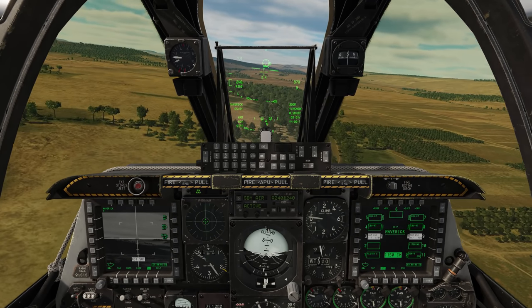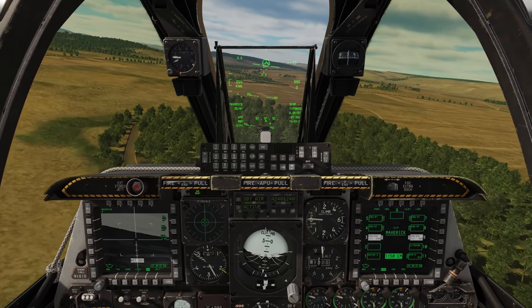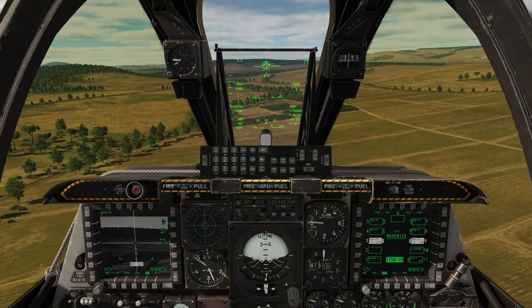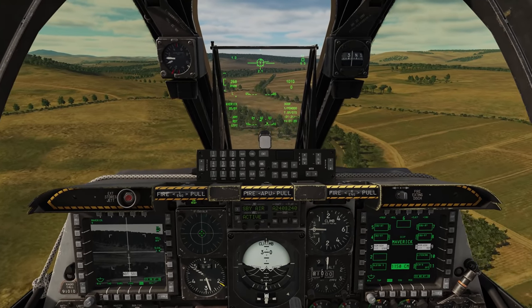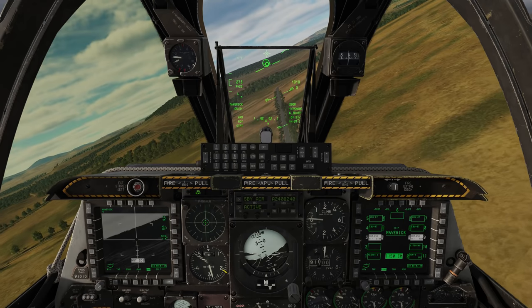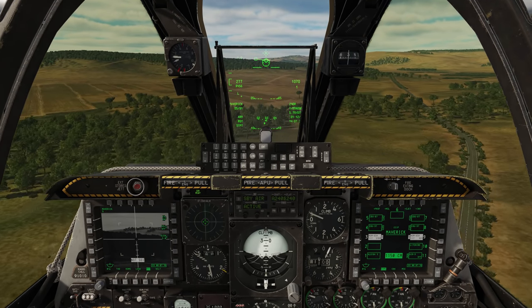Hey everyone, Wags here from Eagle Dynamics. In the next DCS update we're going to have a new feature coming for the A10, and that's space stabilization for the Maverick Seeker. Most often I would use the targeting pod to locate targets and then slave the Maverick Seeker to that location. I would not use the Maverick to do that just because it often would wander off on me. So with space stabilization, using the DMS switch, it'll allow us to use the Maverick Seeker more effectively without having to use the targeting pod to locate targets.